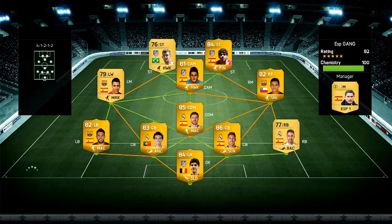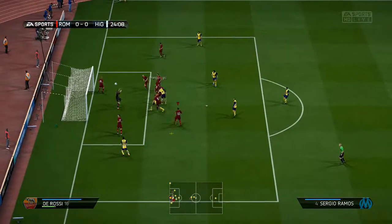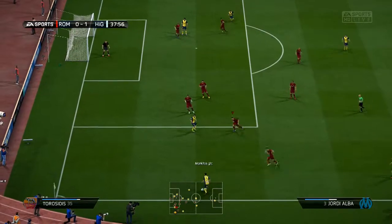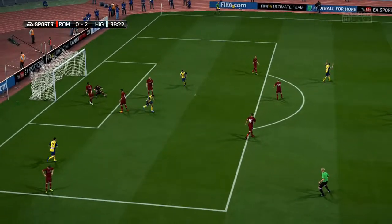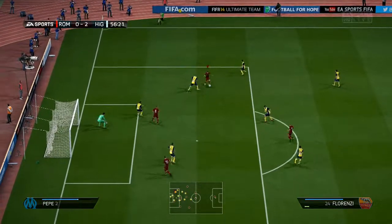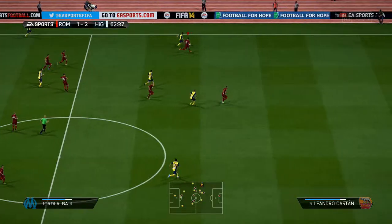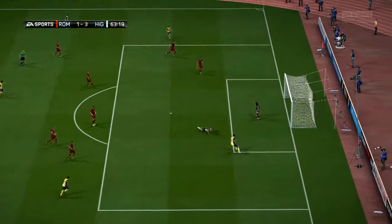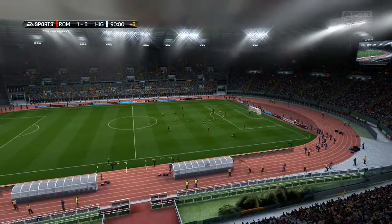The final game is against a Liga BVA side with strong players including Diego Costa, Sergio Ramos, and Courtois. In the 24th minute Sergio Ramos gets a header to make it 1-0, then in the 37th minute Jordi Alba crosses for Diego Costa to head home and make it 2-0. We do get back to 2-1 in the 56th minute with Florente's fake shot, but Jordi Alba crosses again in the 62nd minute and Luis Baptisto finishes to make it 3-1, ending the episode.